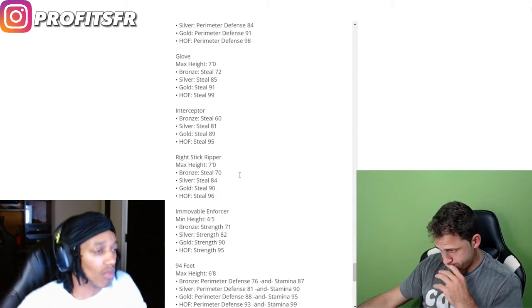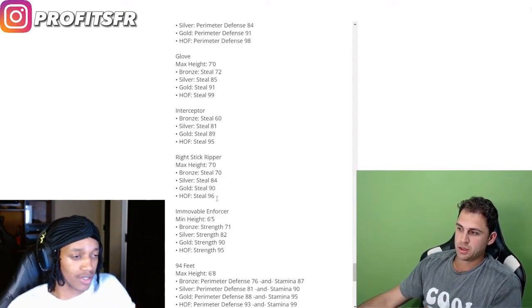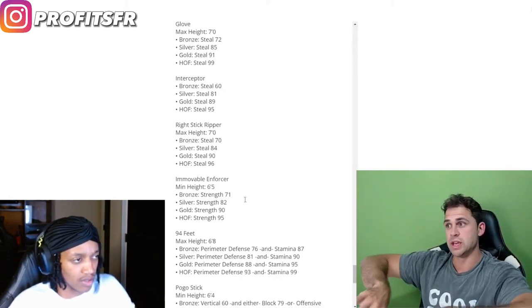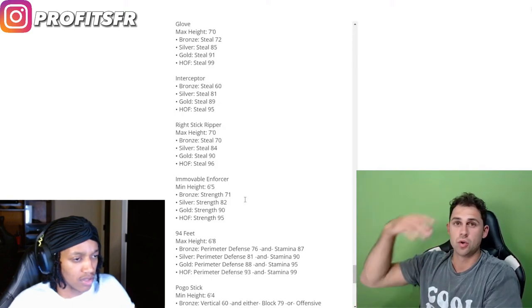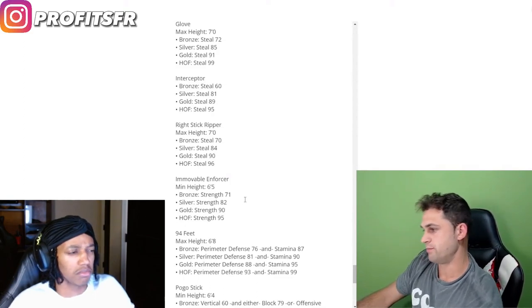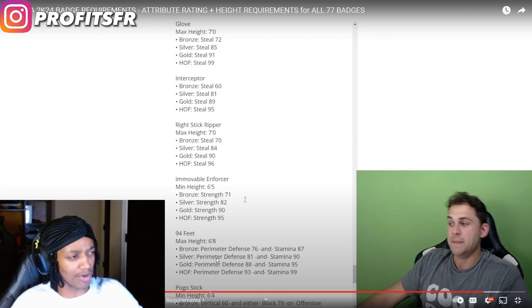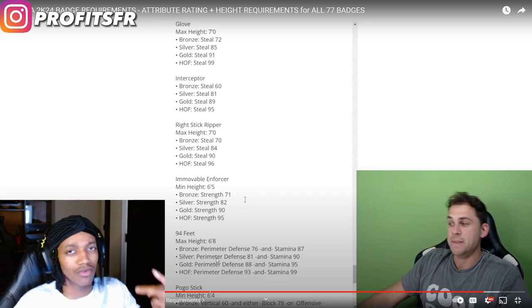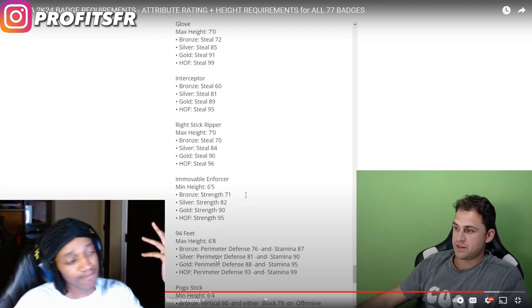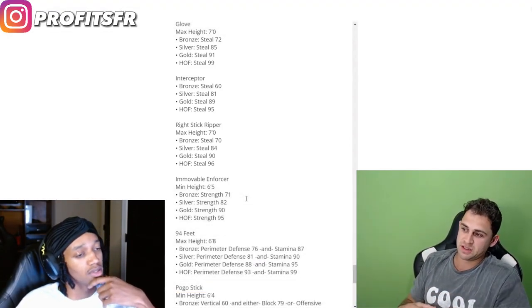Stick ripper is a new badge — max height 7 feet. 96 for hall of fame, 90 for gold. That's the one where you use the right stick and flick in the right direction to get either a glove steal or a lane interceptor steal. I might be using right stick ripper because you don't need 84 steal for it and you can get both types of steals — glove steals and interceptor steals — with the right stick ripper.